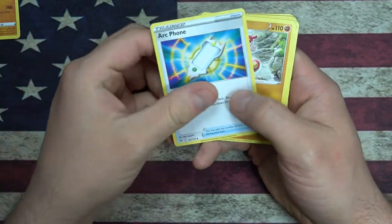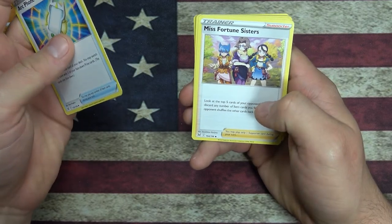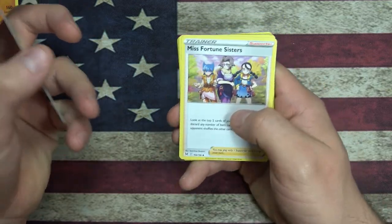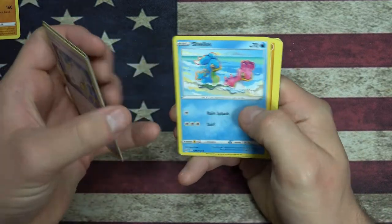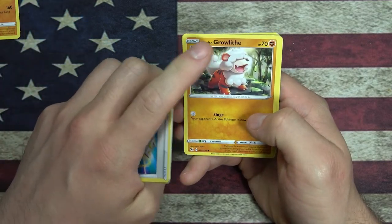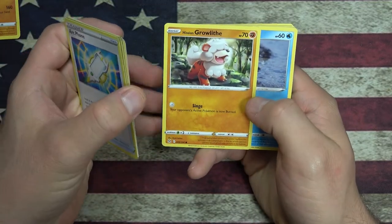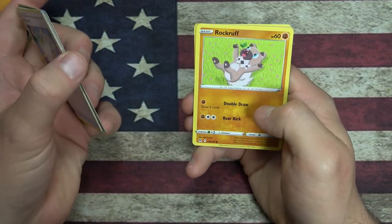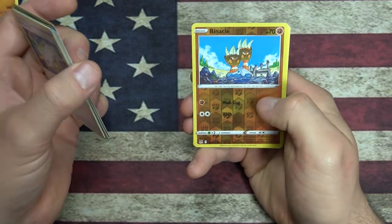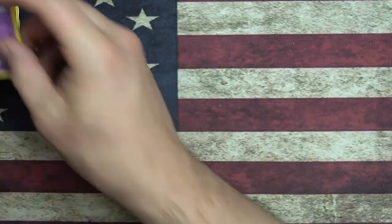Got a Water Energy, Archen, Metagross, Miss Fortune Sisters. Is this Miss Fortune, or are they the Miss Fortune Sisters? Good question. Shellos. Oh - this must be a regional variance, you got a Growlithe, but it's Fighting instead of Fire, that's pretty interesting. Another Ducklett, Rockruff - a little doggy action. A Seel. A Reverse Holo Binacle. And a Mr. Mime.